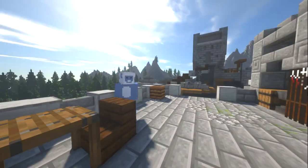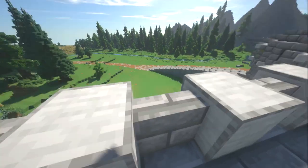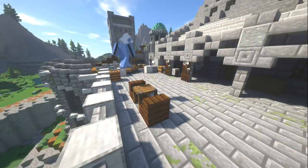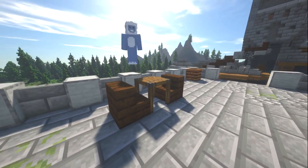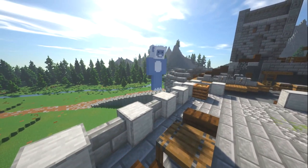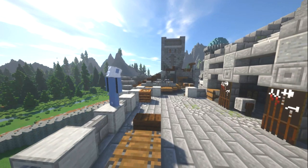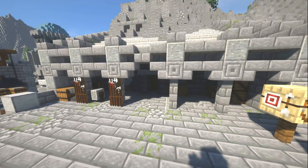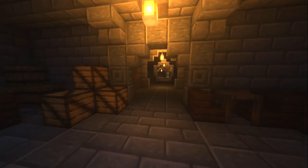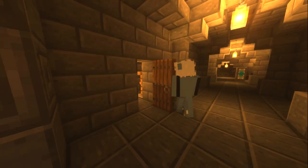Shall we go into this building? This is sort of like the main barracks area. This fort was originally built as protection from attacks on the main city, but over the years as the threat fell away it's not become as militarised. So only half of it is now occupied by the military.